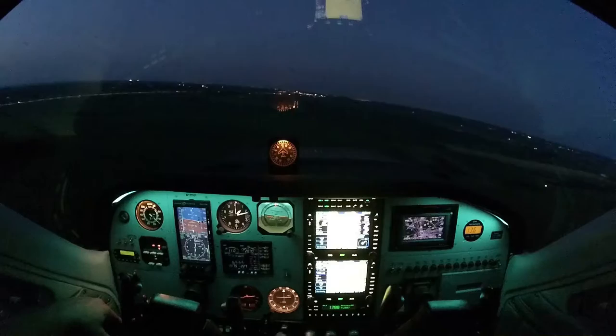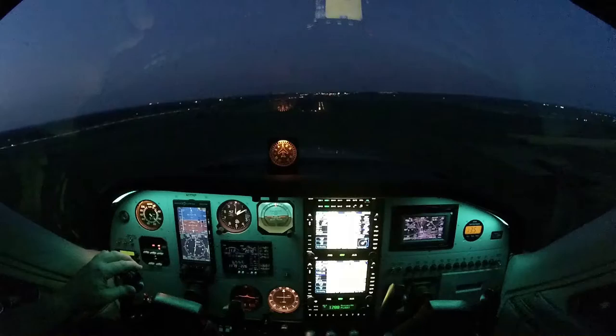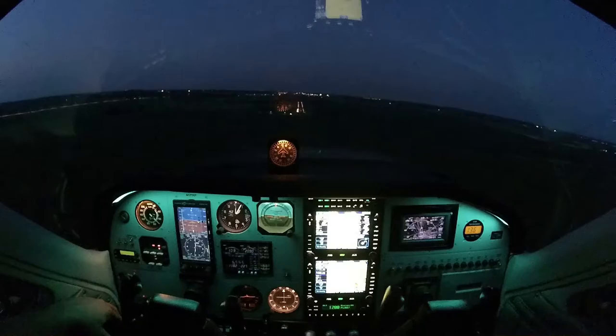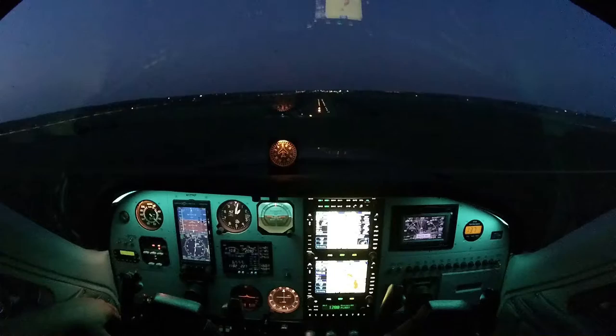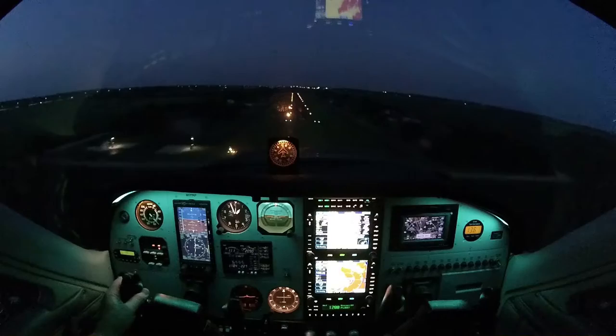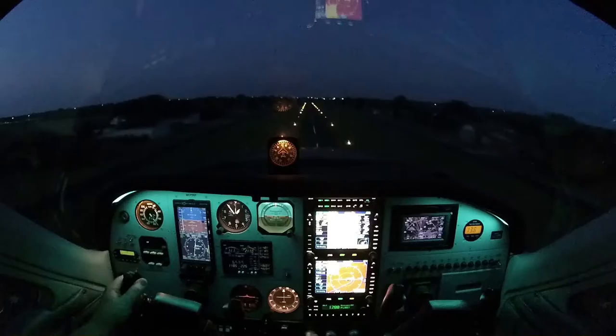The gear is up currently — this will be a low pass. Slightly above glide slope, 90 knots, we're 300 feet below minimums. It's just correcting to center. And look at that — it's putting me right on the VASI. 150 feet, right over the numbers. Bingo! It did all of that. Fabulous.